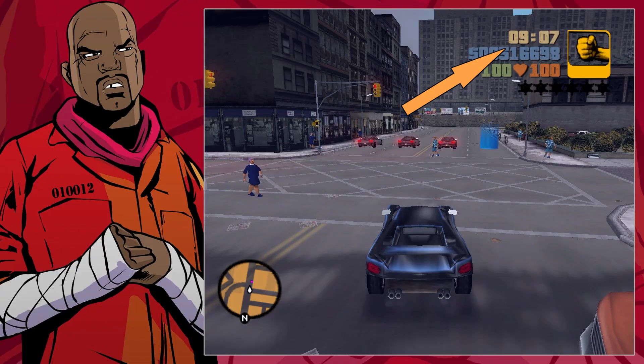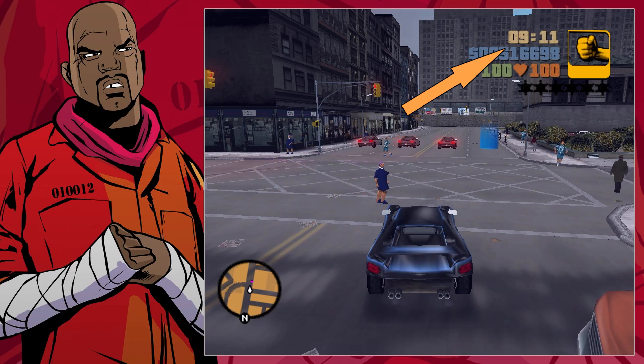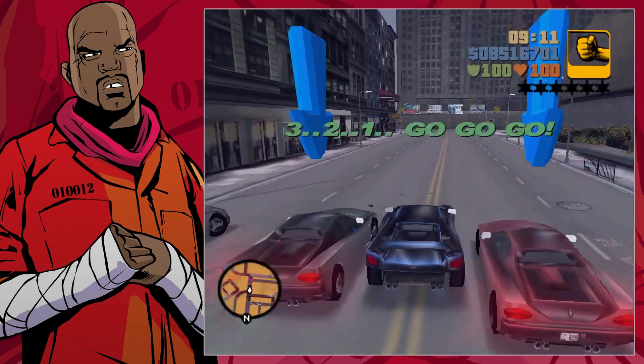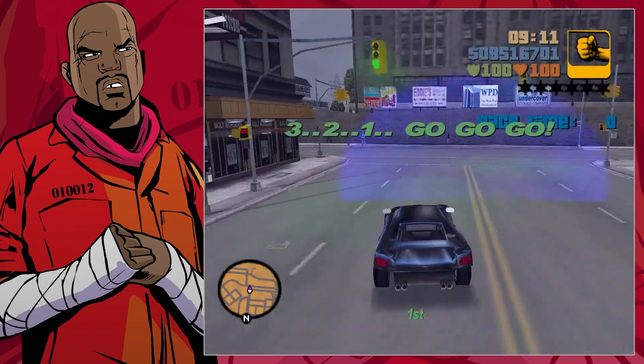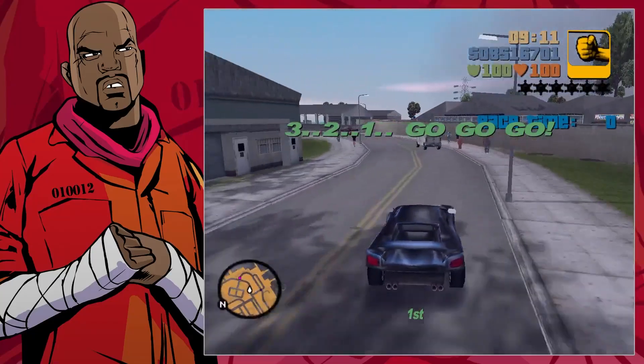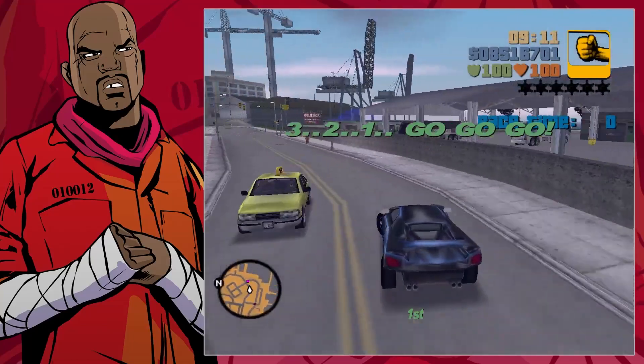It works this way: there is an internal timer and it just goes up and up and up, and everything else — timers in missions, the in-game clock, etc. — rely on this internal timer. And as you can see, if you play for way too long, the internal timer stops, the in-game clock stops, and text doesn't disappear from the screen.